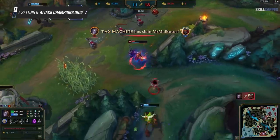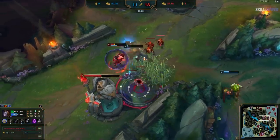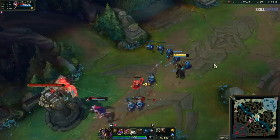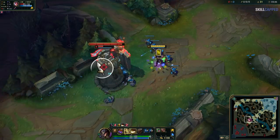Speaking of attacking champions, the next setting is for those of you who have tried to execute a tower dive only to constantly keep clicking the tower while trying to hit the enemy champion, only to be rewarded with a few sleepless nights. To remedy this, you'll want to use the Attack Champions Only keybind. It allows you to right-click without attacking the target area unless it's an enemy champion.